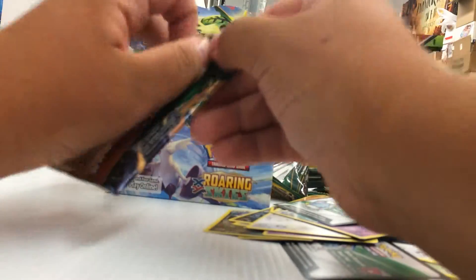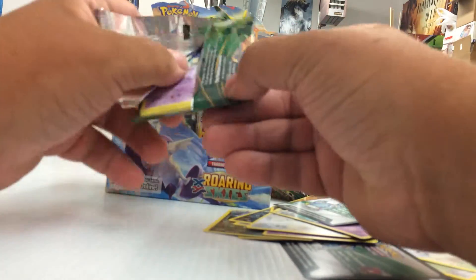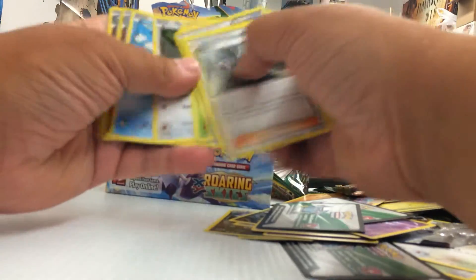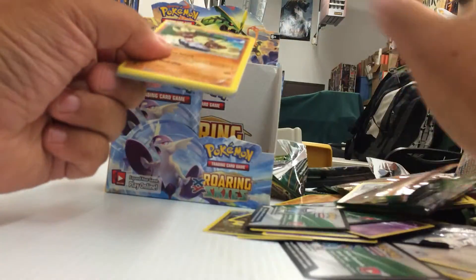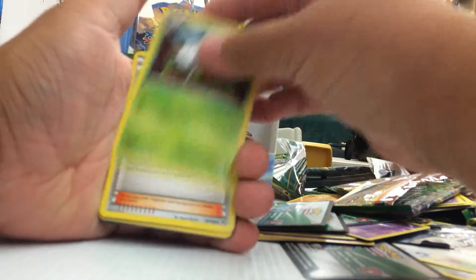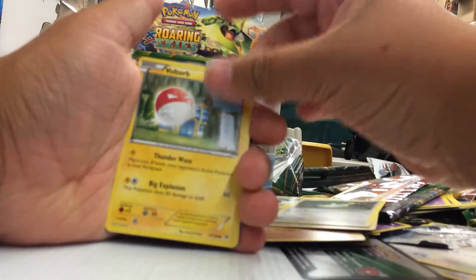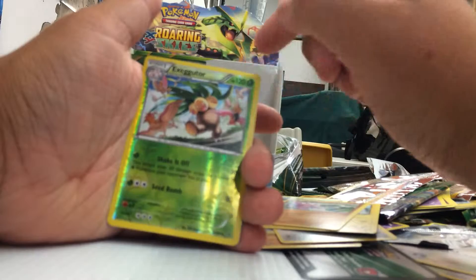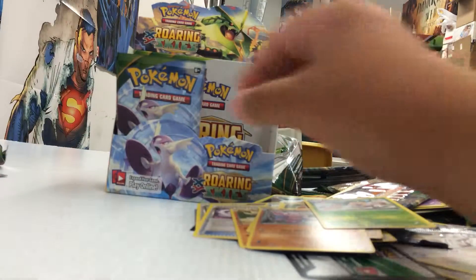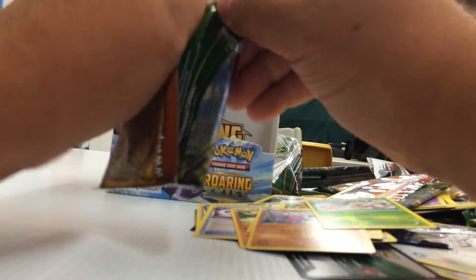Patini. Steven, Silcoon, all this stuff. Togekiss regular. Oh, we got something - fifth Ultra Rare baby! Silcoon, Steven, the Latios Spirit Link, Binacle, Surskit, Dunsparce, Voltorb, Gligar, Reverse Holo Exeggutor which is a common. And Latios EX. Very nice. I'm a hot Latios dude.